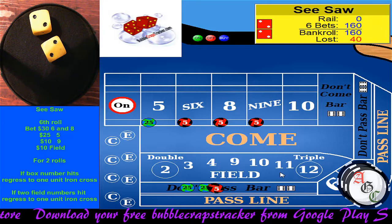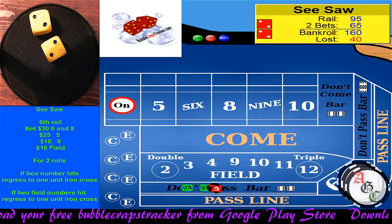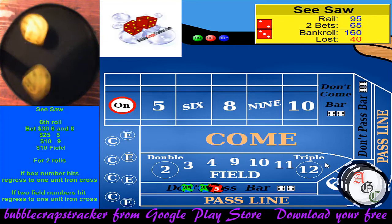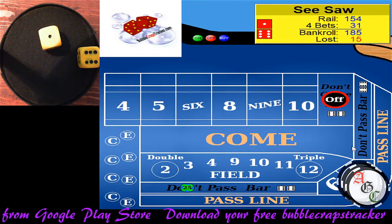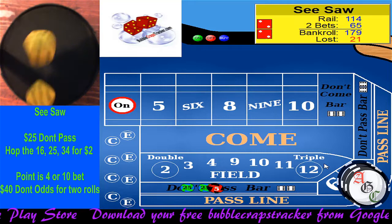We got the hard four, so we've got $40 odds. I don't know why I have all this money up here — it's supposed to be two rolls, let's get these down. We're going to start over. I'm not sure if I did that right. Two-three-five — we're okay. We'll go one more roll. Five-three-eight. We're clear on our odds. And a seven out. We should have done it one more roll, but we're gaining back a little bit. Let's go back to our first stage.